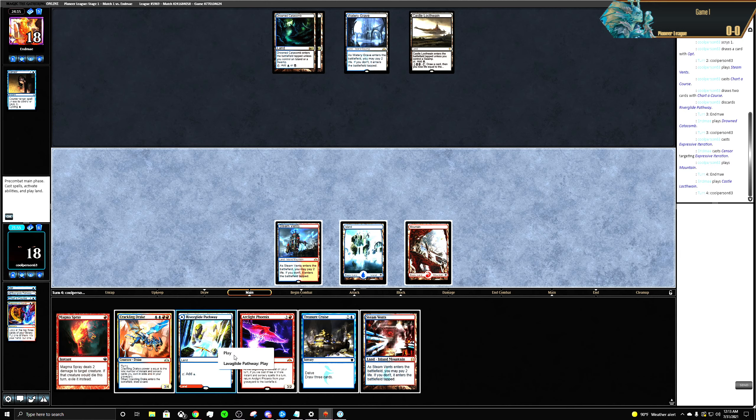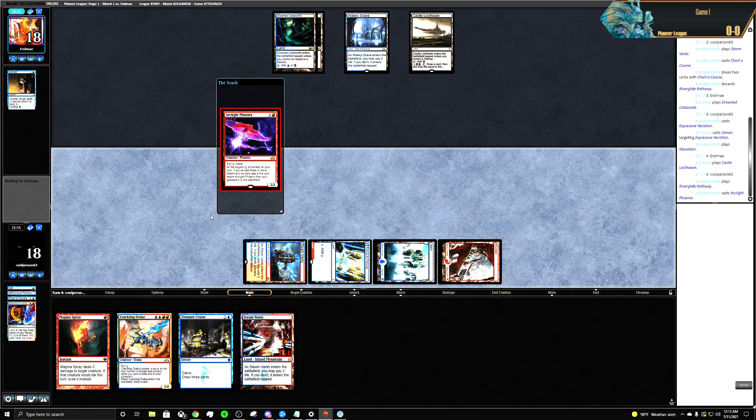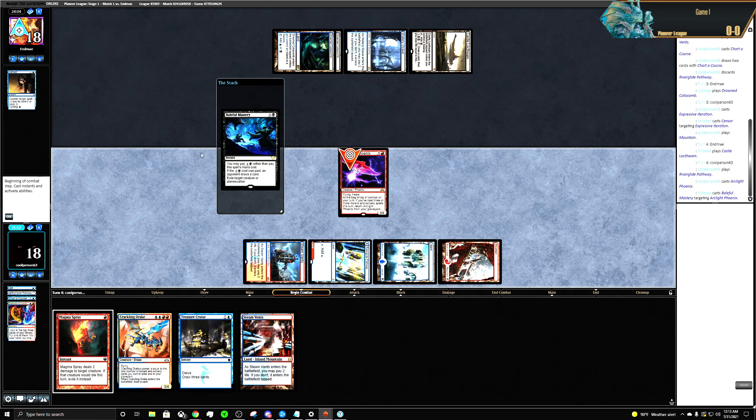With the double red, let's just play the Phoenix and see if they let us. Going to the graveyard — cool, so now we get in for instant damage unless they have like a Cling to Dust or something.